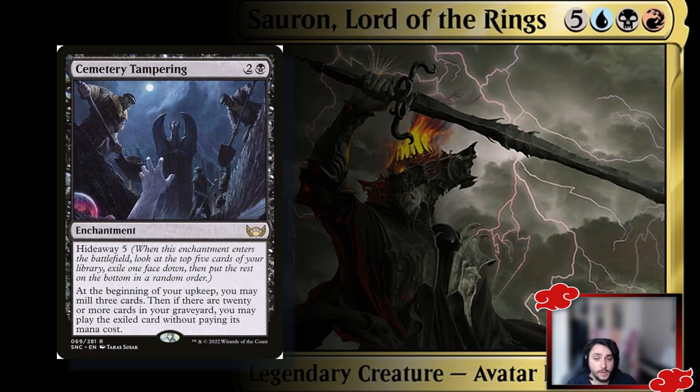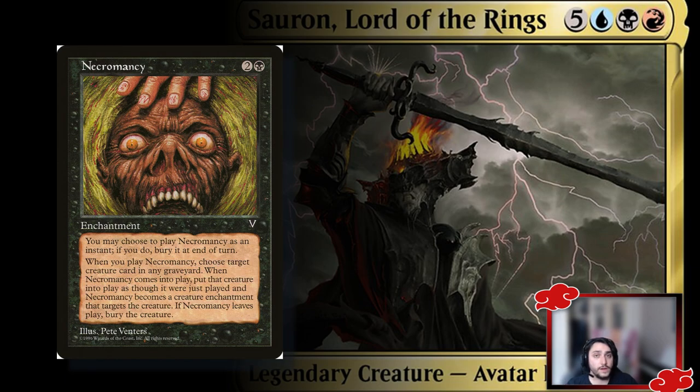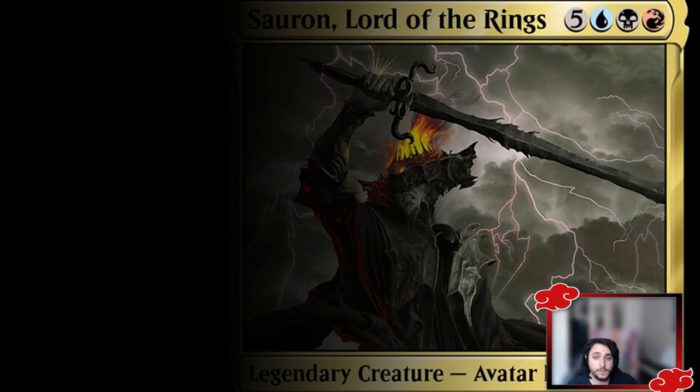Necromancy is a classic — target a creature from any graveyard and bring it back into play for as long as Necromancy is part of the game. That covers the enchantments. Now let's look at instants — these are cEDH-heavy and ramp-heavy, so be prepared. It's going to be very salty, but that's the nature of this kind of control-reanimator deck.